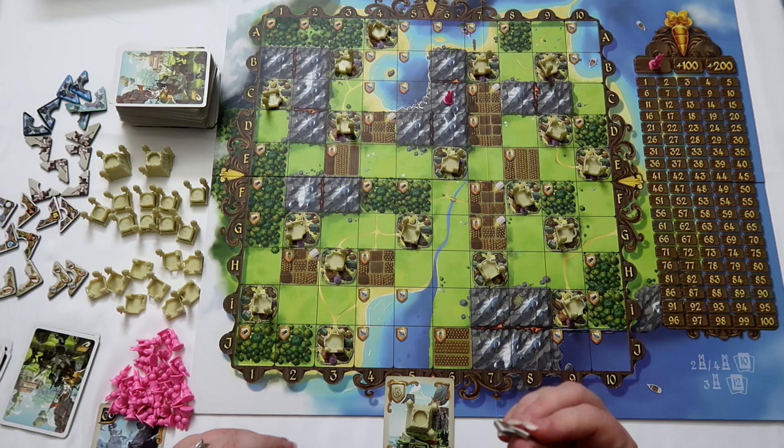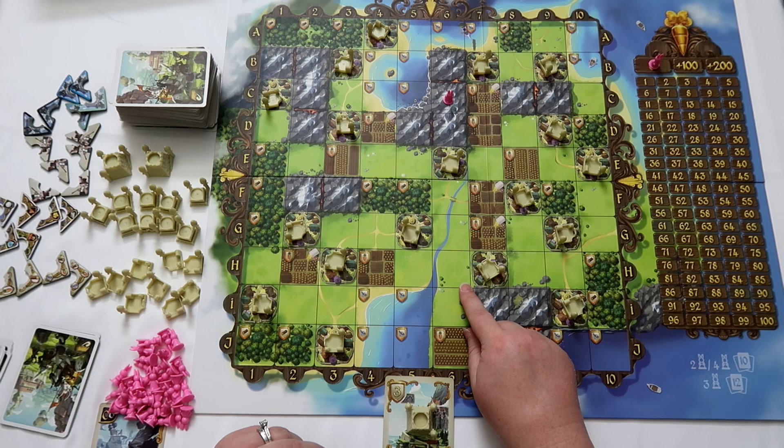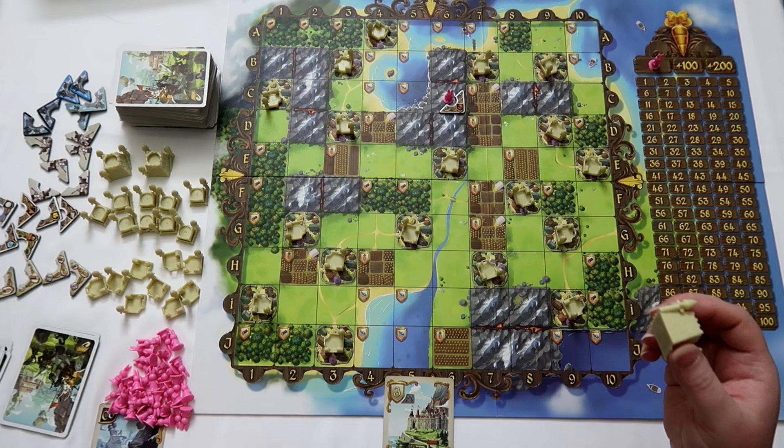You can only have one item on a territory. Cities that already have one tower — you cannot build anything additional there. If I choose to put ore on this mountain, I can't build anything else on that spot. The ones that already come with a resource, those you can build on — that's totally fine. But you cannot place more than one game piece or token onto a territory spot.